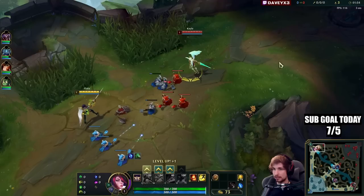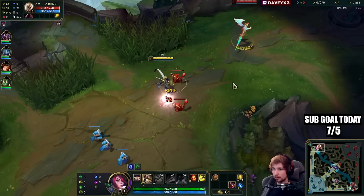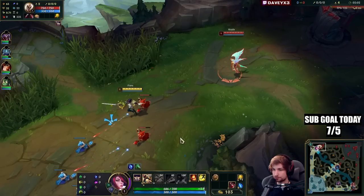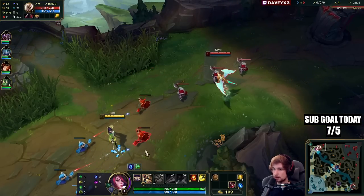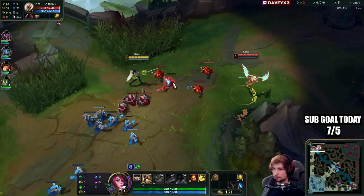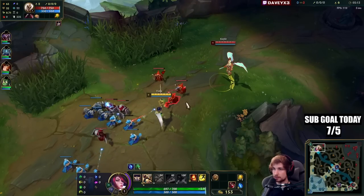There are plenty of items that have been changed. Fiora has already been a good champion, but now with all these indirect buffs I can guarantee she's going to be amazing. What we're going to do is simple: go Hydra first item, and then second item go directly into Goredrinker.